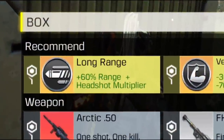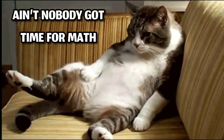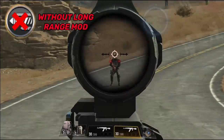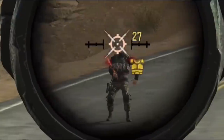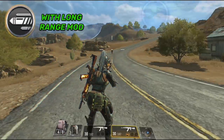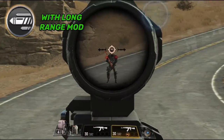As for the legendary Long Range mod perk, it gives an additional headshot multiplier bonus damage. Without the mod, each headshot deals 27 damage, but after using the legendary mod each headshot deals an insane 46 damage, meaning you can kill an enemy with only 7 shots.